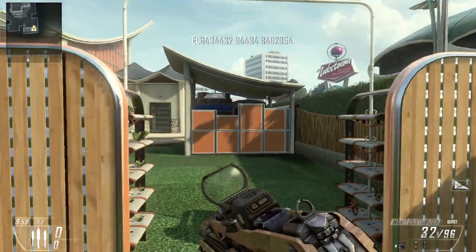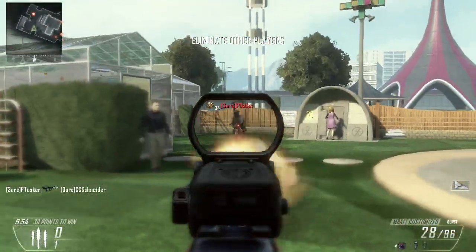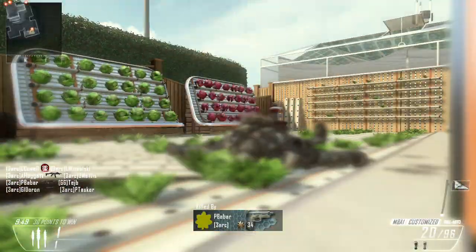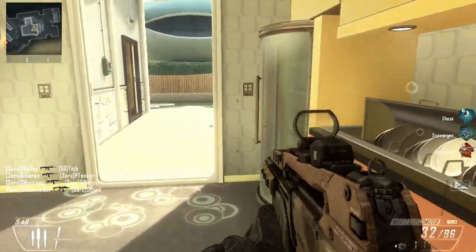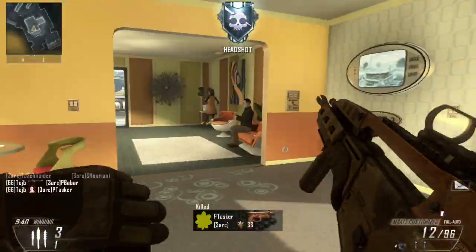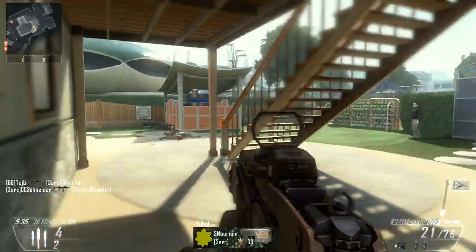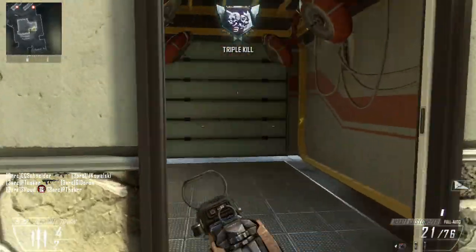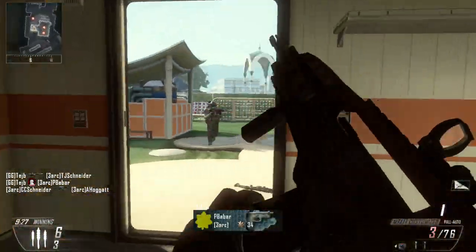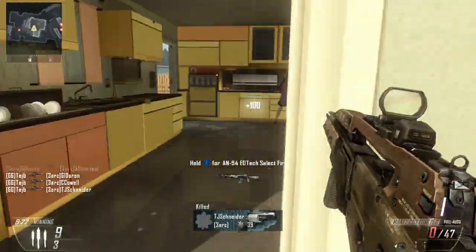I played a little bit against some bots on Nuketown Free For All just to show you guys what happens with this gun. Once you turn Select Fire on in a game, you never have to change it. As you can see, it fires absolutely insanely fast with very, very low recoil. This is a little wild card in my opinion - I'm looking forward to when I unlock this and put down all the time to get the Select Fire for it.